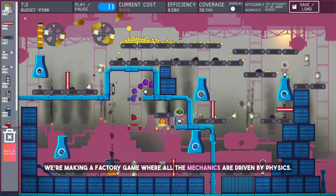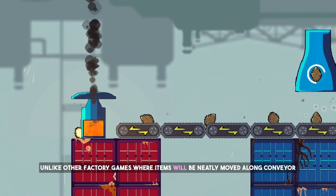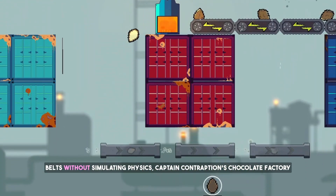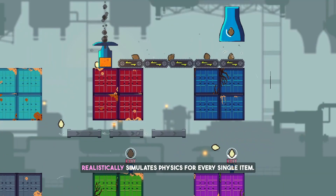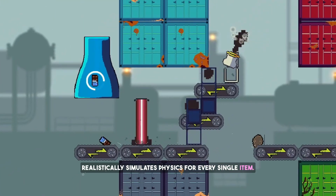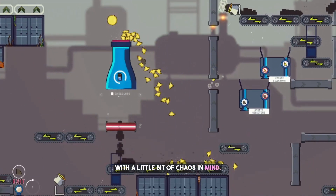We're making a factory game where all the mechanics are driven by physics. Unlike other factory games, where items are neatly moved along conveyor belts without simulating physics, Captain Contraption's Chocolate Factory realistically simulates physics for every single item. This means you need to design your factory with a little bit of chaos in mind.